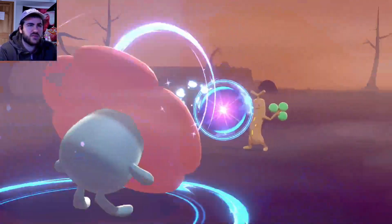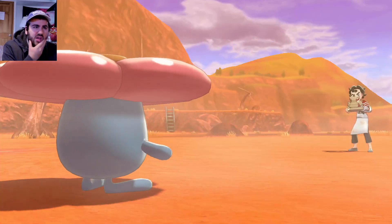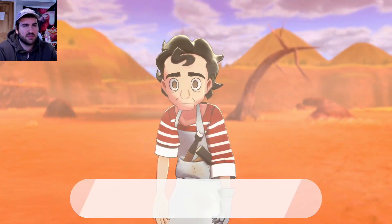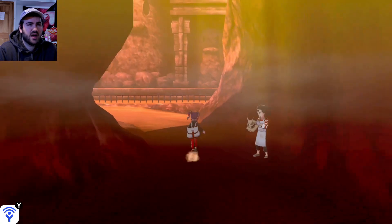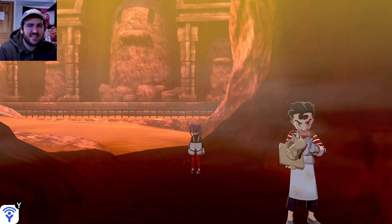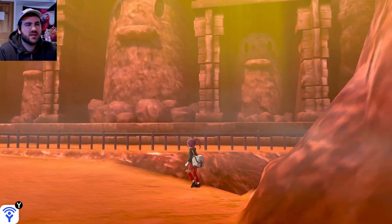I thought there was a Fairy move that had a chance to miss - I thought it was Moonblast. It's possible they improved the move, but I could be thinking of something else. It's probably Play Rough I'm thinking of - I think Play Rough has 90 base. I've been dead in the eyes like that before while making something. I get it. And he's back to being insane - look at the way his hand is moving! What a freak, he's so creepy.